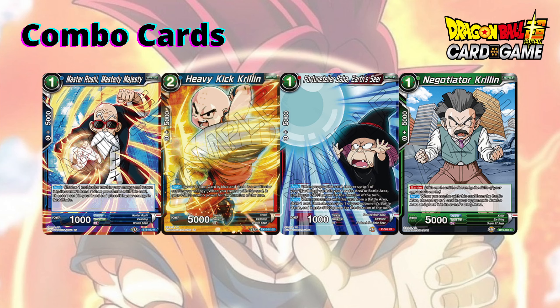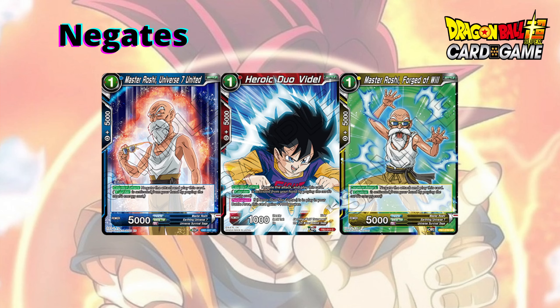Another unique feature of Earthlings are the gates that play themselves. The three strongest examples are two Roshis and Videl, in blue, red, and yellow respectively — green has some too but that space is mostly occupied by Androids. You get the benefit of a one-cost negation, and after that you can use them for a 5k combo, which is very strong. The Roshis also carry the Universe 7 tag, giving Universe 7 support if you decide to build that archetype properly in your cube.